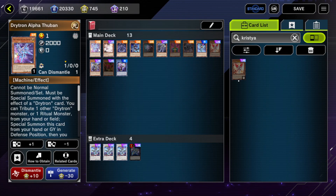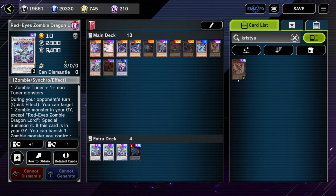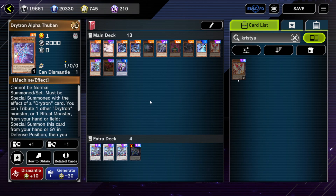Today I've compiled a bunch of cards that have relevance to Red-Eyes Zombie Dragonlord. First off we have Dragtron Alpha Thuban — not as directly related — but this card must be special summoned with the effect of a Dragtron card, so you cannot special summon it with Red-Eyes Zombie Dragonlord, or any card like Monster Reborn.